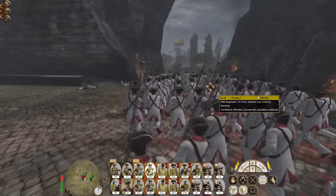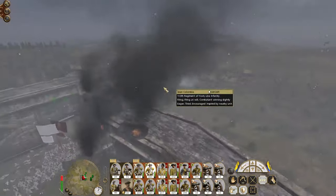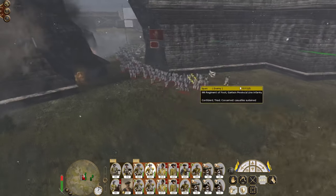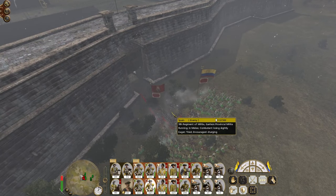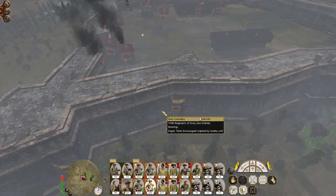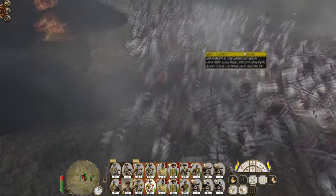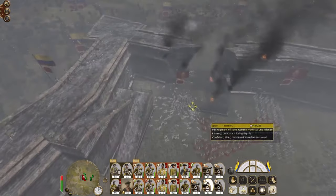Here comes the 25th Regiment of Foot - they're going to sally and try to interfere with our plans. Here comes more infantry. Howard's just fired - you got a glimpse of it. Engage the provincial militia. They're starting their fire by rank. Let's engage them specifically with our howitzers.